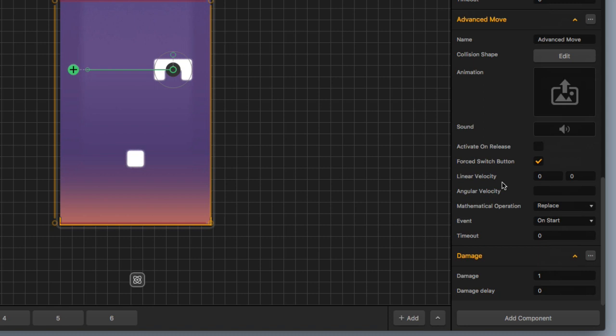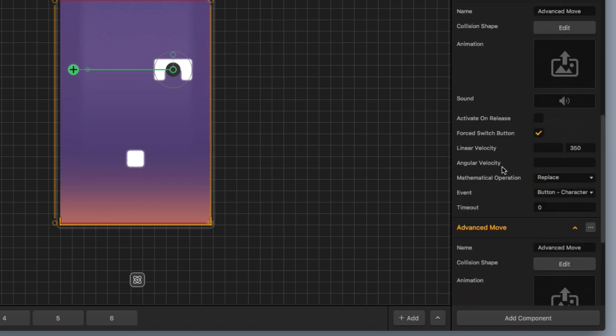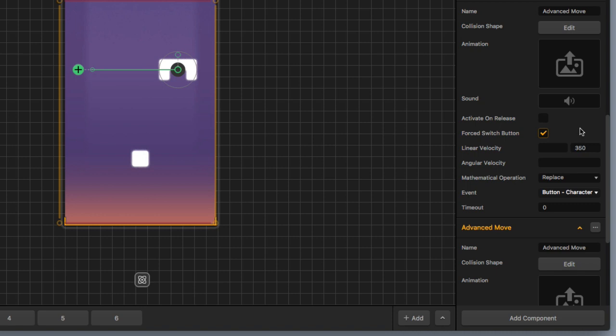Next, we've got this first advanced move. It sets the linear velocity of the character at the very start — the event says 'on start' and it sets the linear velocity to zero and zero, keeping the character right where it is. The object moves back and forth and that's really what's doing the movement. When you click on the screen, the character goes flying forward. The second advanced move has the event set to a character button, and it replaces the operation, changing the linear velocity in the Y direction to 350 — which is why it fires upward toward the goal.